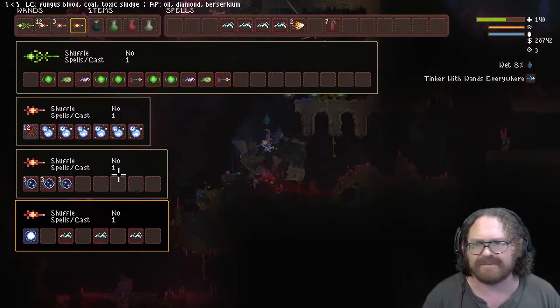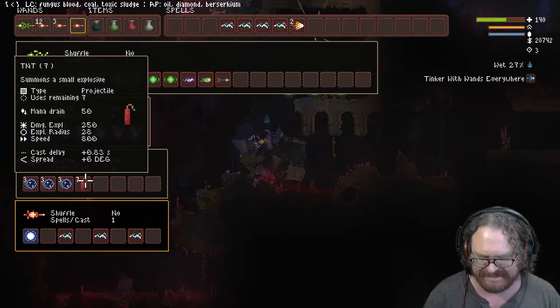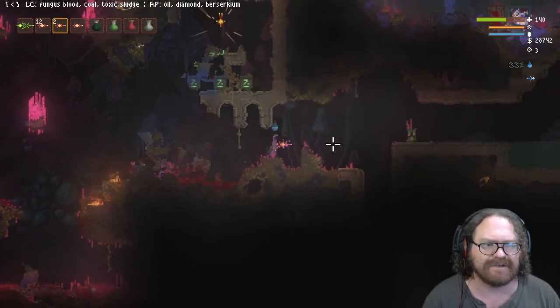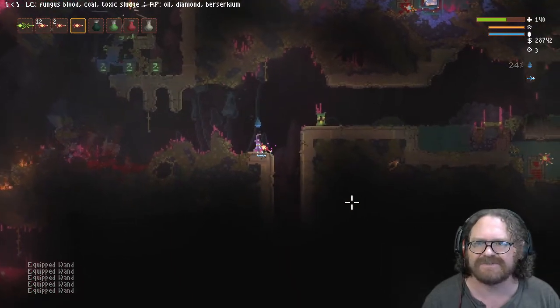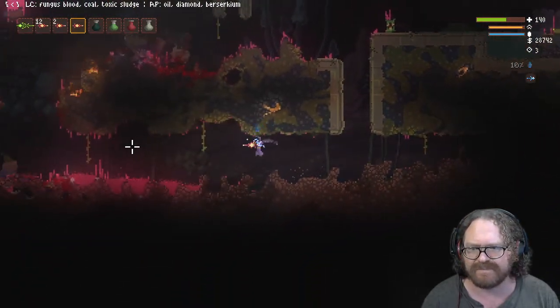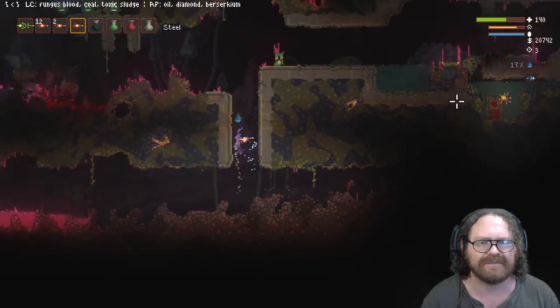I have some stuff in my way — I could have just used a black hole to get in there, I forgot about that. Black hole didn't go very far because it's really humid in here in the mushroom cave. I've got to get to the lower level — I think I've got to go back that way.